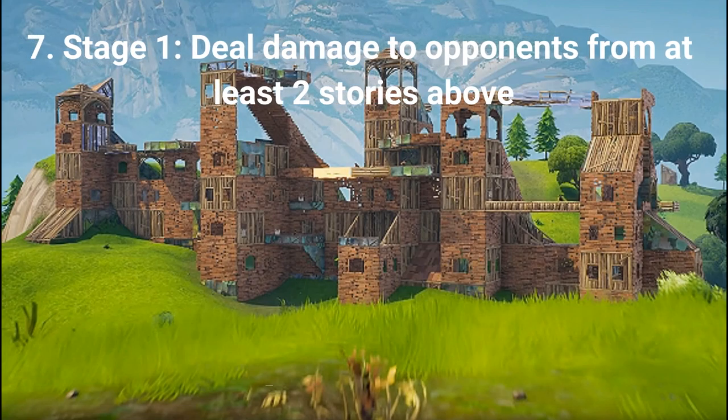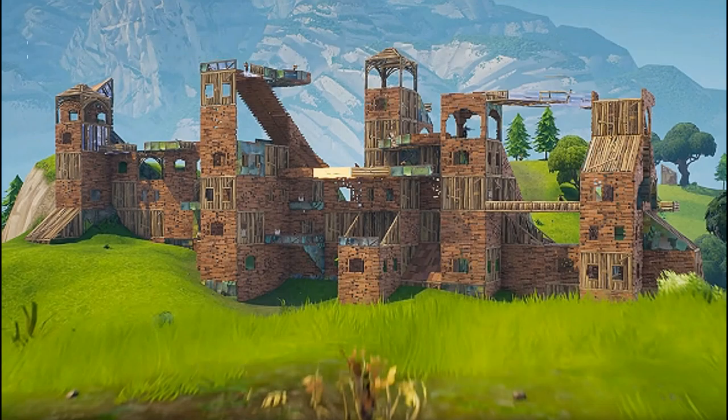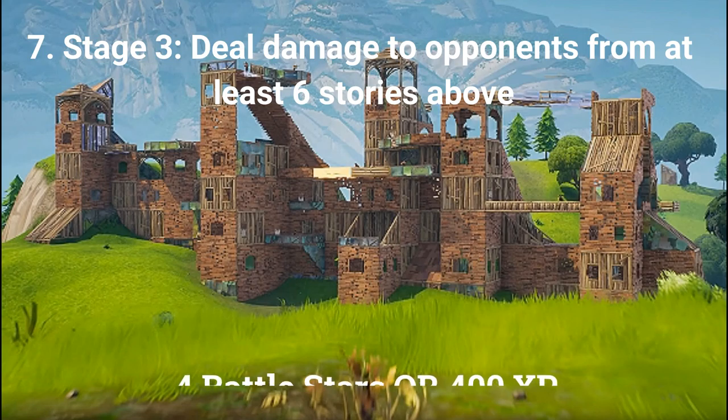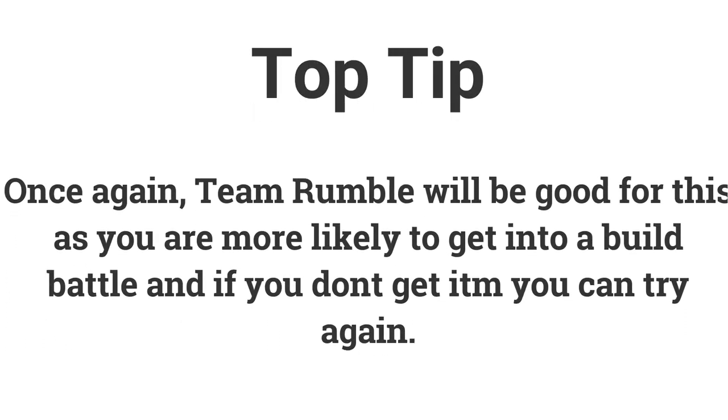The final challenge for week 1 is a stage challenge. Stage 1 is deal 300 damage to opponents from at least 2 stories above, earning 3 battle stars or 300 XP. Stage 2 is deal 200 damage from at least 4 stories above, earning another 3 battle stars or 300 XP. The final stage is deal 100 damage from at least 6 stories above, earning 4 battle stars or 400 XP. Team Rumble is good for this — find a player fighting another and build up to shoot at them. You could also complete this during normal play as long as you can win a build fight.